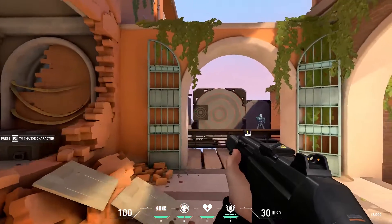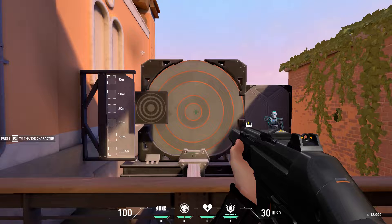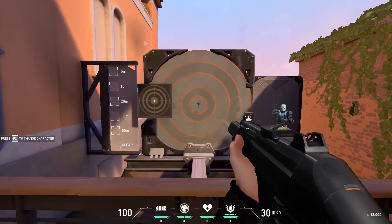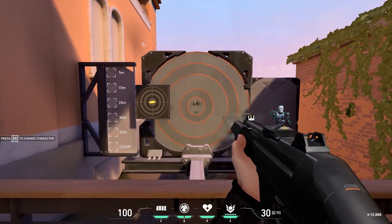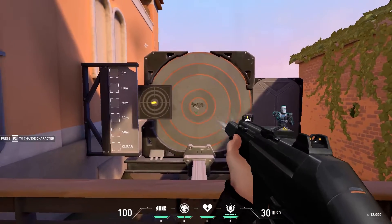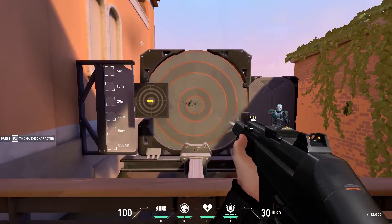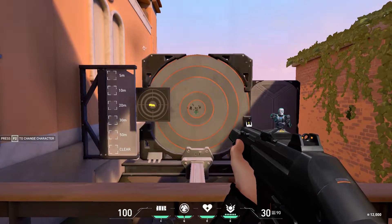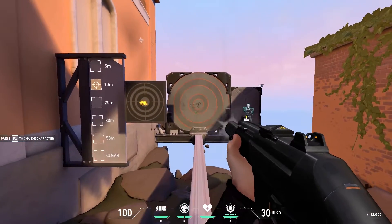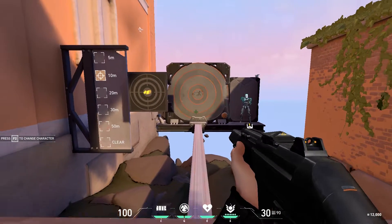Moving to the target panel on the right, this is great for learning spray patterns. Spray patterns are random but for the first six to eight bullets you can learn the initial direction. Watch the gun barrel with the corner of your eye to learn how to control it and keep shots centered. You can back up using the settings on the left side to practice from further distance.